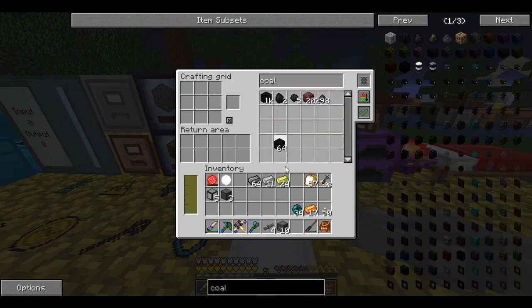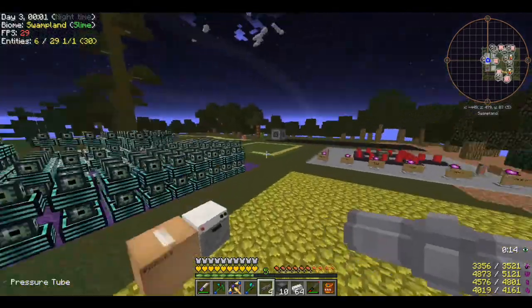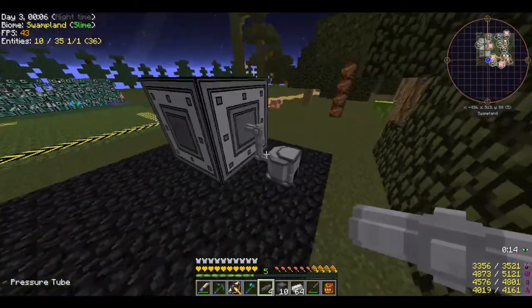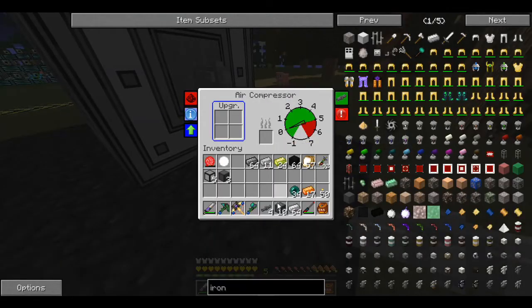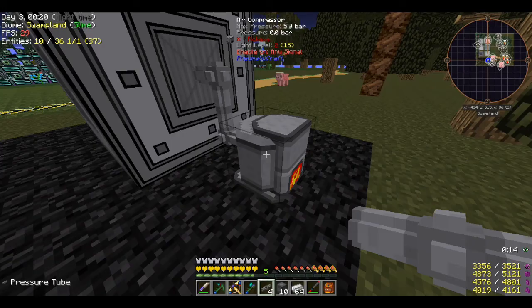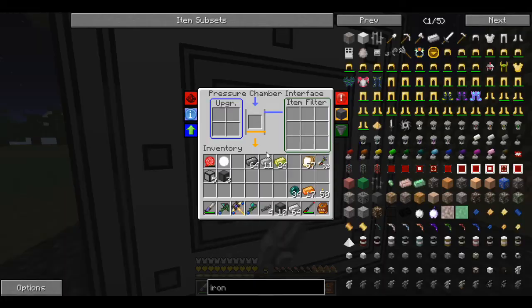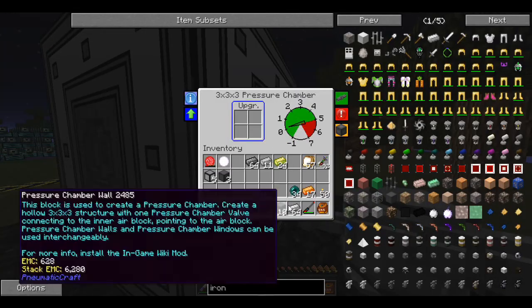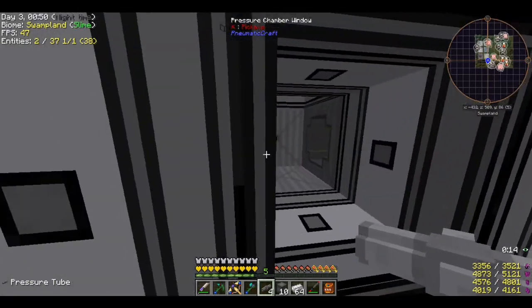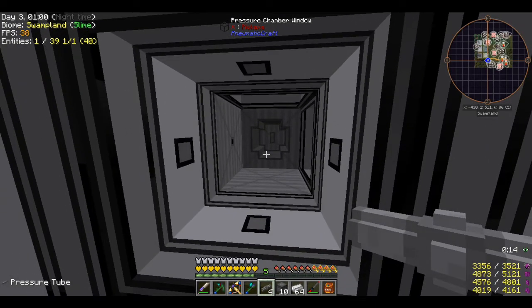We'll grab a block of coal — blocks of coal should work — and some iron. Let's get some iron in there. Is this block backwards? It's going to start building pressure. Let me try putting an iron ingot in through the interface.